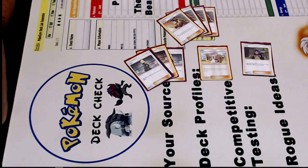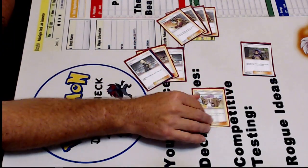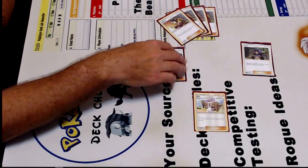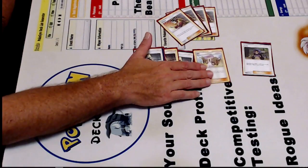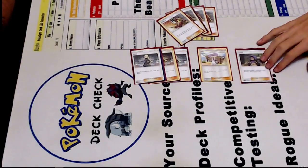Four Welder, three Cynthia, one Lillie, one Hapu. I think this is fairly close to the second place list. I don't think the second place list played Lillie, and I think they may have just played two Cynthia. But I like the beefier supporter count myself — adding more consistency to it. I like it.